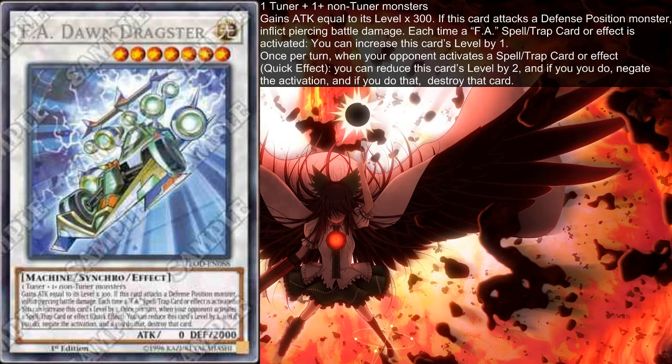We need Riser to be Level 4, because we can use Riser and Dragster to go into Phoenix after Dragster has negated — since it loses 2 levels, we don't need a Level 3 Synchro Tuner, but a Level 4 Synchro Tuner — which is why we dropped Tishman instead of Sol Fafnir. You negate a spell, then Phoenix banishes all spells and traps, and if you have Magnet Reverse out, you flip it, get Dragster back, and can negate another spell — which is pretty neat.